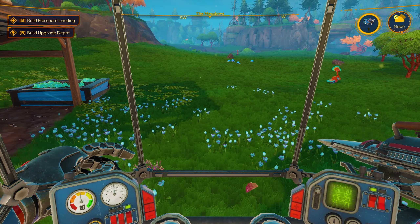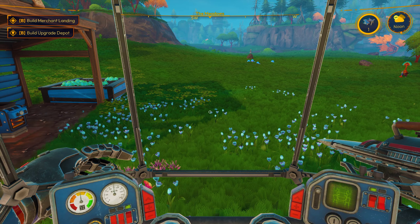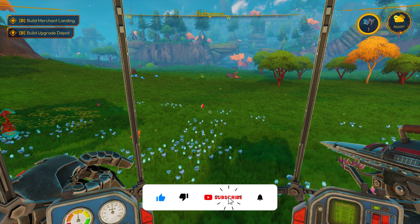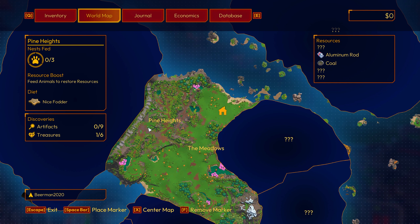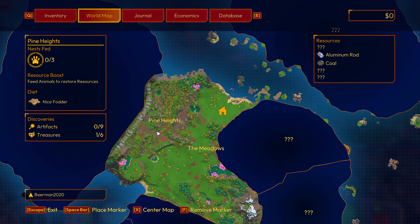There's a few more things we want to do. As you can see, we've got to build a merchant landing and we've got to build an upgrade depot. Both are cool. There is also on our little map here over in Pine Heights, there was something that I saw. I think it's over in this area that I wanted to go take a look at. So let's go head over to Pine Heights and see what we can do. We've got treasures here we got to find, and we've got treasures there — but it's the artifacts.